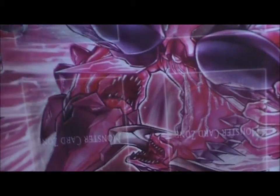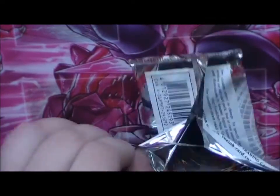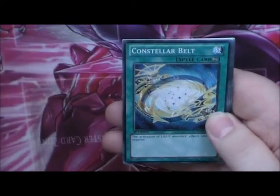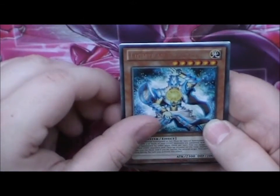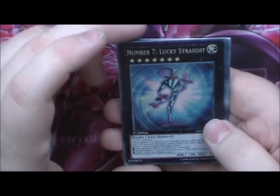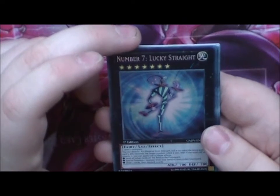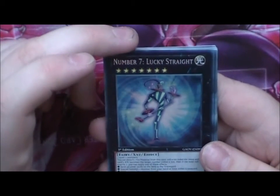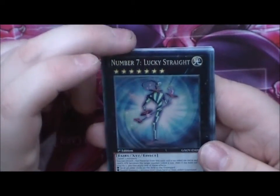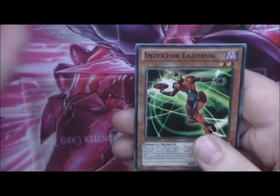So we have one last pack. Morpho Butterspa, Contestual Belt, Buton, Botail Dragon, Light Ray A Sauceror, and a Number 7 Lucky Strike — oh sweet, oh my god, it's so sweet. Just look at it. We pulled a secret, that's really amazing! That Wacky Magic, Bouncer Guard, and Insector Ladybug.